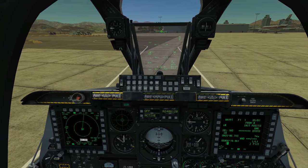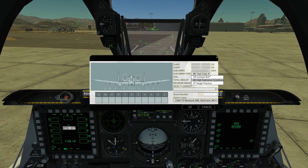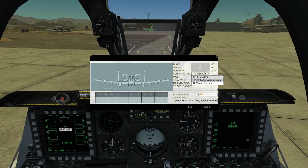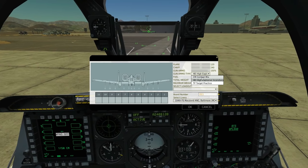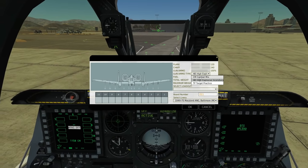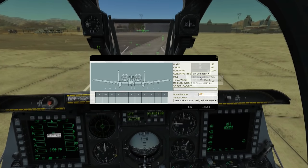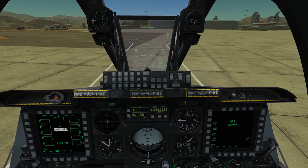Let's have a quick look in the armament panel. We have our gun ammo type: high explosive incendiary, which is for infantry or very light armor; combat mix, which is the most useful general purpose option — a mix of armor-piercing and high explosive incendiary, effective against just about everything including heavy armor; and practice. We're going to select combat mix today. Whichever we choose, we'll have 1,150 rounds.